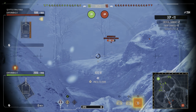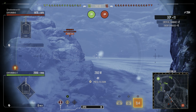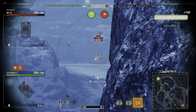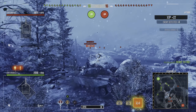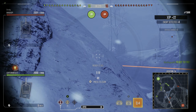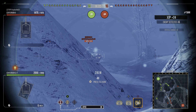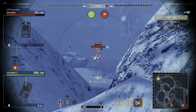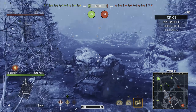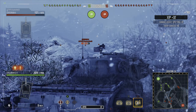That's a six kilometres an hour upgrade on top speed and four kilometres an hour upgrade on reverse speed. The turret traverse is 34 degrees a second, which is two degrees a second more than the Centurion Mark 2. The hull traverse is 36 degrees a second, which is two seconds less, but you can negate that with the mobility equipment I'll be sharing a little later on.